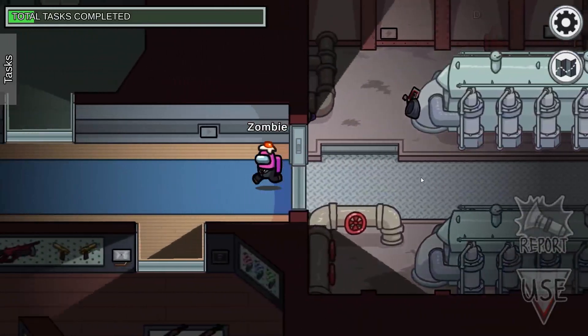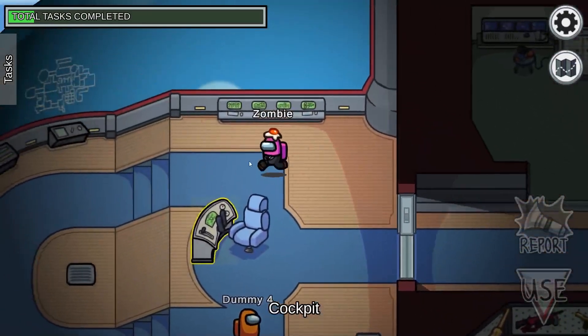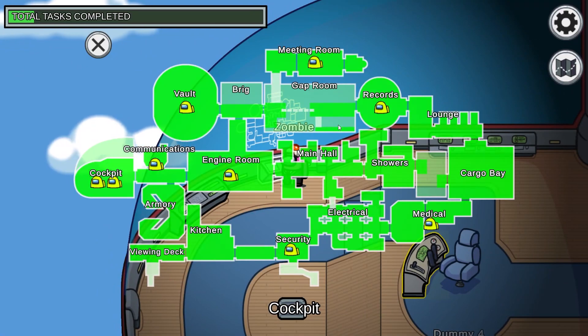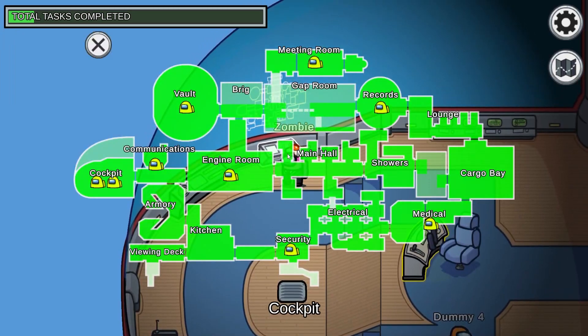In Cockpit is actually where we see admin on this map, which some people don't know because there's no admin room. Right up here in the top left of Cockpit, you have the admin table to see where everyone is. A lot of people use it to verify stories during meetings — like, where were you, what kind of route did you take — and then compare it with what they remember from people moving around.